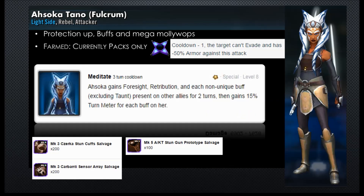Then she has her special, Meditate. This is when Ahsoka gains foresight, retribution, and each non-unique buff — excluding taunts — present on other allies, and she gets those for two turns. Then she gains 15% turn meter for each buff on her. She's going to be getting her turn meters up, she's going to be getting foresight which will keep her from getting hit, and she's going to get retribution, so if she does take a hit she'll counter using her basic and that's going to divvy out those protection ups. We'll see how the foresight works with the retribution — don't those counteract each other? We'll see. She gets the non-unique buffs from her allies, excluding taunts of course.